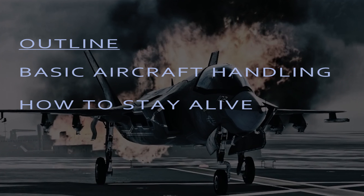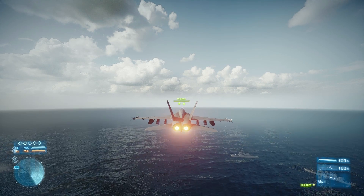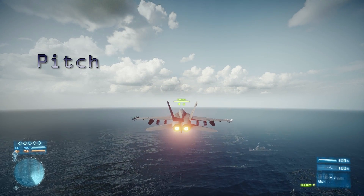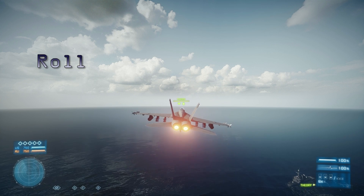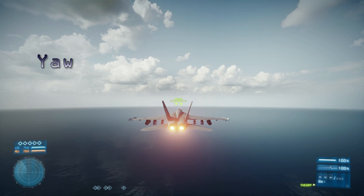A quick outline of what we'll go over in this video: basic aircraft handling and how to stay alive. So let's get started with the basics. In the aircraft, there are three axes of movement: pitch, roll, and yaw. Understanding the basics of these movements is the first thing any fighter pilot hopeful needs to learn. You're going to want to get familiar with the controls so that you can turn, jink, or dive your way out of any situation.